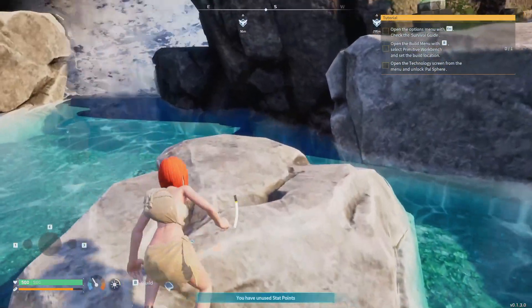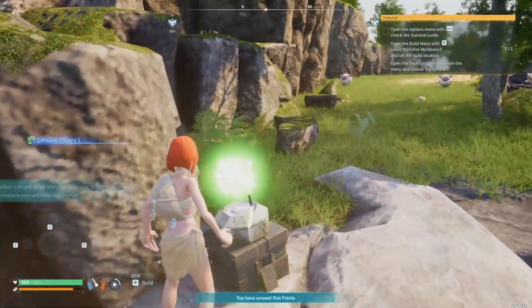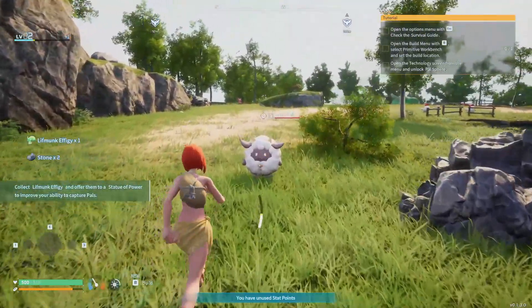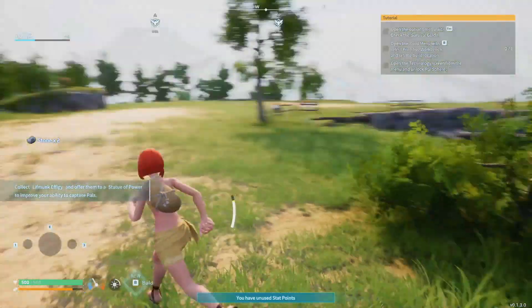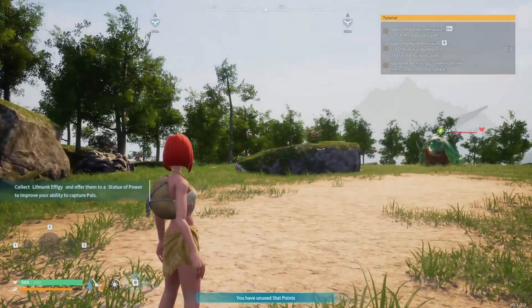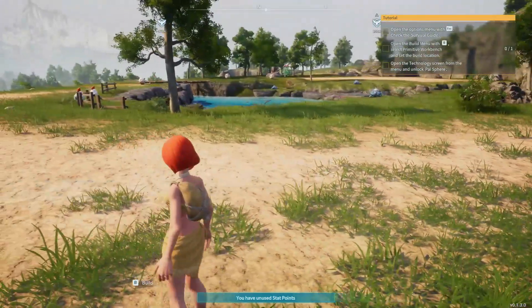Speaking of life monk effigies, there's one right there — let's grab that. That helps level up our capture levels, allowing us to produce better capture spheres. God forbid I say 'balls' and somebody gets all mad — you know how easily offended people are.